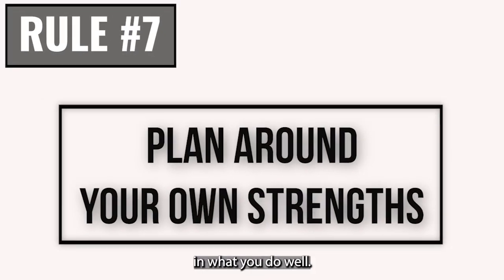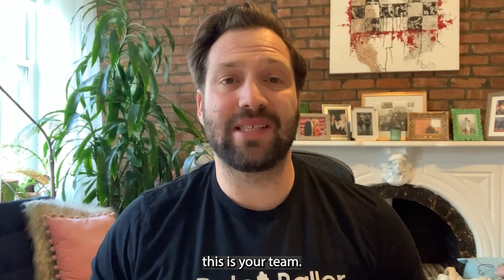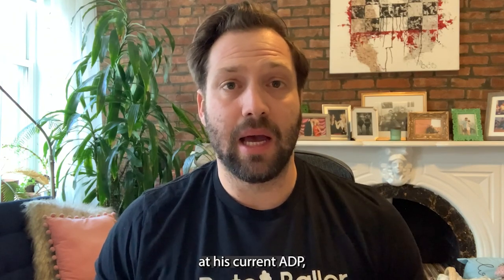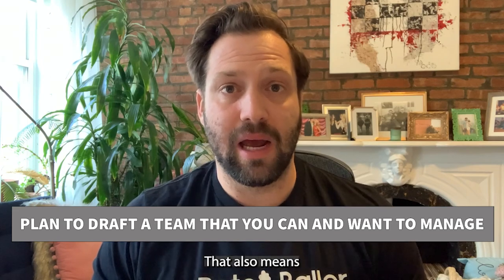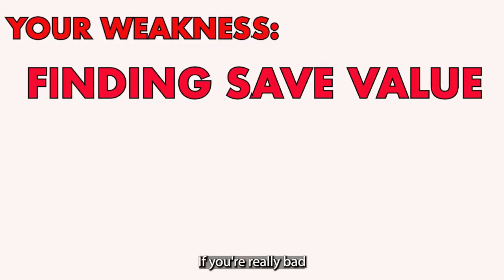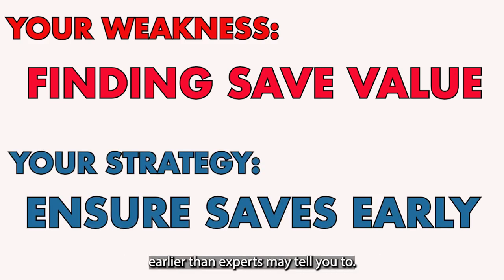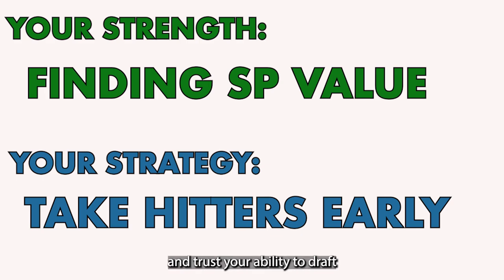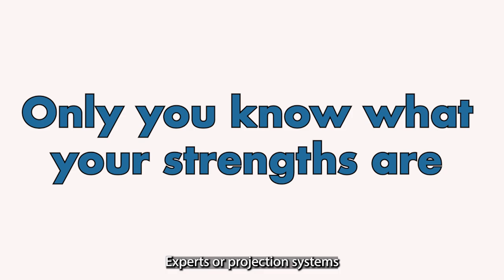Lastly, you should take stock in what you do well. Experts may really like a player or say he has great value at his current ADP, but you need to draft a team you feel comfortable with. That means knowing what your skills are and drafting around them. If you're really bad at finding saves on the waiver wire or closers late in drafts, maybe you need to draft some closers earlier than experts suggest. However, if you're great at finding starting pitching late in drafts or on waivers, maybe you can take more hitters early and trust your ability to draft good pitchers late. Experts and projection systems won't know what you're good at — but you do.